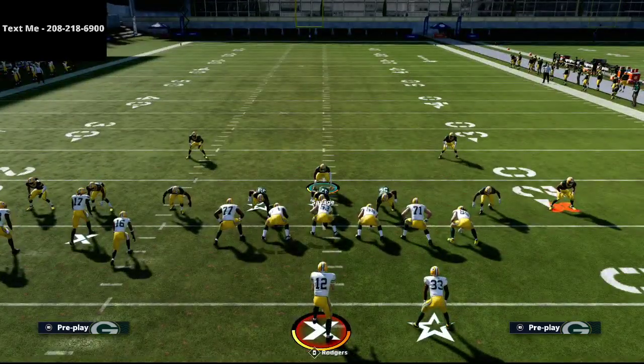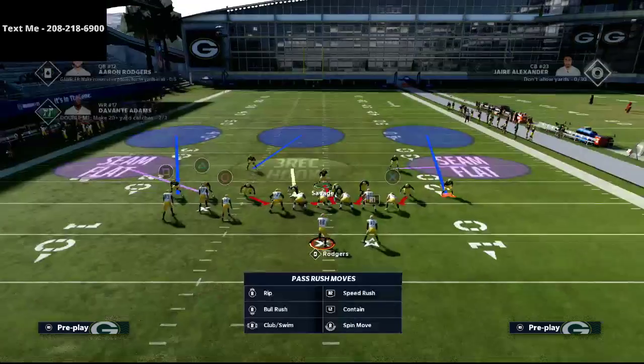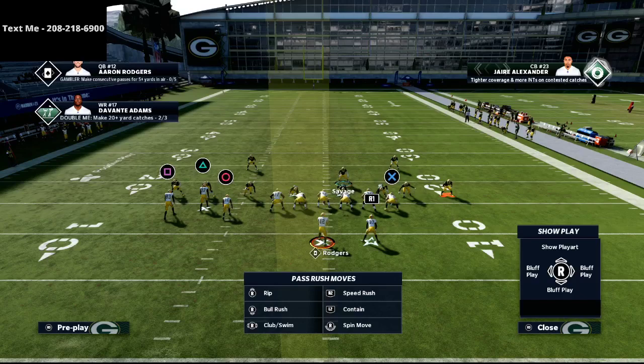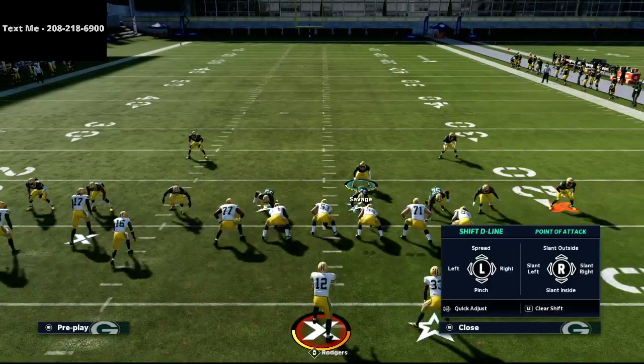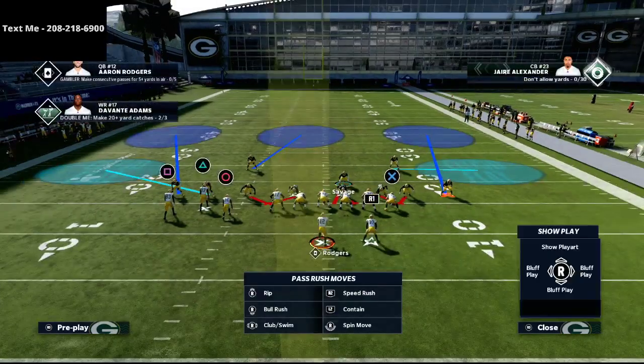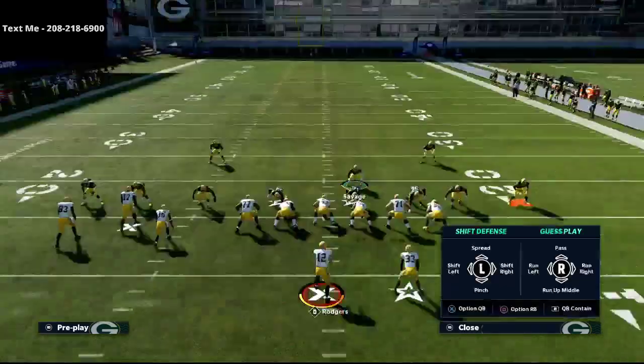The first adjustment I like to do against this offense is shift my defensive line to the running back side — so I'm shifting them to the right side and bringing my user with me as well. From there I'm going to crash my defensive line out.